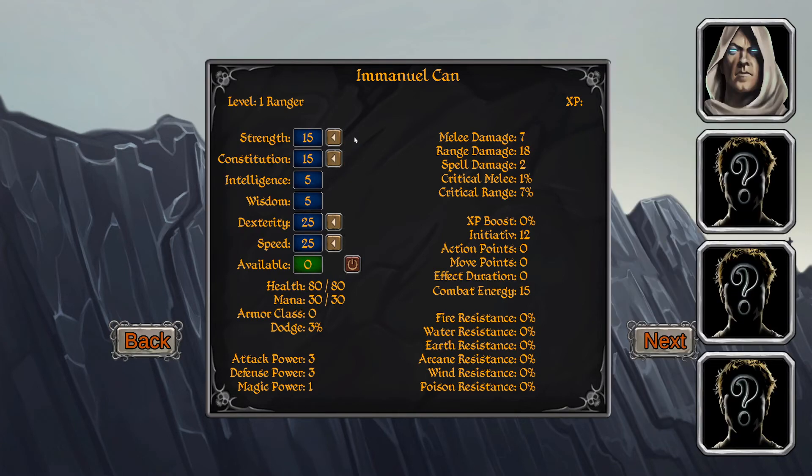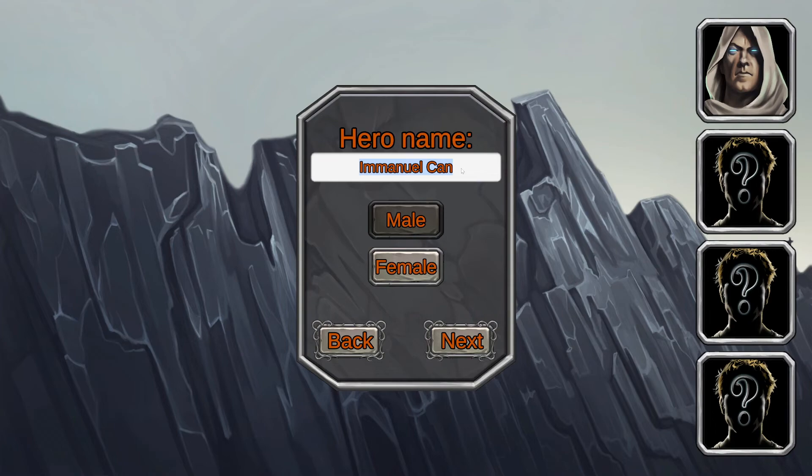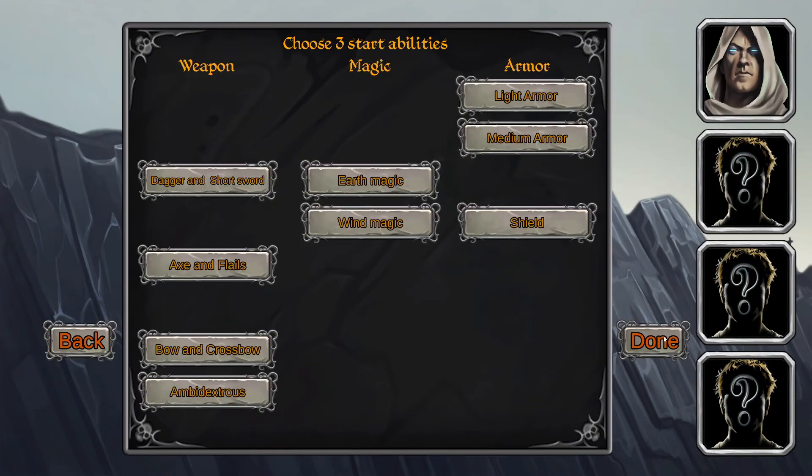So we'll make it maybe like this to have a balanced ranger. We'll name him the Dark Savant Ranger. Going for dexterity, speed, some constitution, and some strength. For skills, it's good to go for bow and crossbow. You could also go for magic with the ranger — we'll go for medium armor and add a little wind magic.